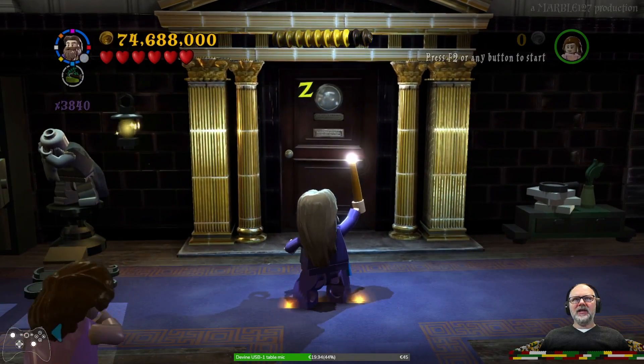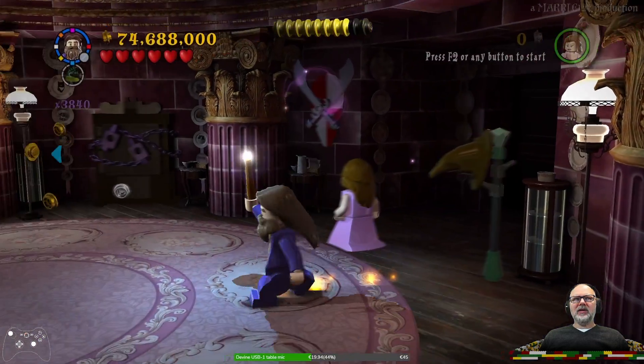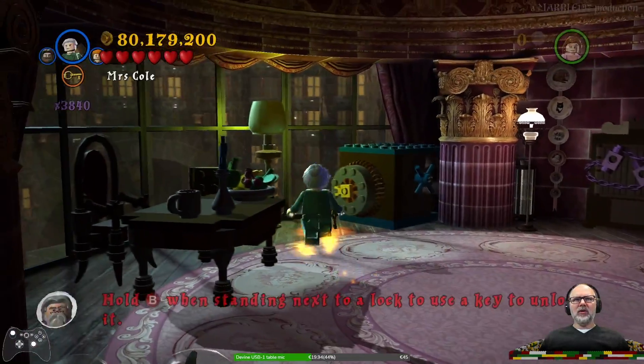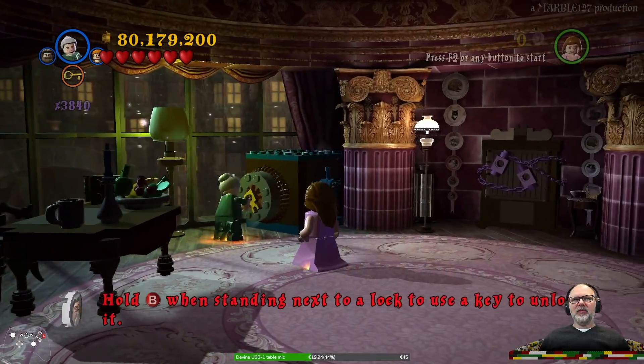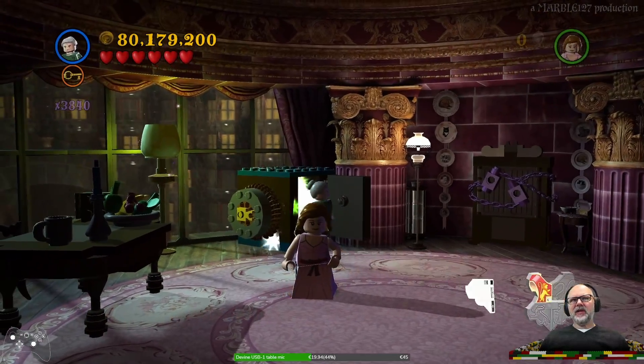Go to sleep buddy. The blue arrow is here — we need Mrs. Cole to open up the safe with her key. And there you have it. Let's go back to a dark wizard.